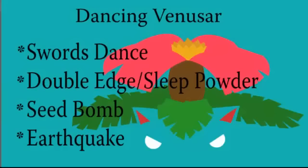Dancing Venusaur runs Swords Dance, Sleep Powder or Double Edge, Seed Bomb, and Earthquake. I used to run Sleep Powder on PO because you can put something to sleep and then start setting up on it. The problem is that Venusaur is in OU and there are pretty good counters to him if you're not running Hidden Power Fire. You have to take care of things like Skarmory before bringing in this Venusaur. Earthquake handles things that resist Seed Bomb, like Fire types or Steel types.